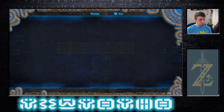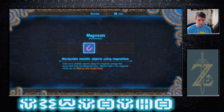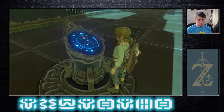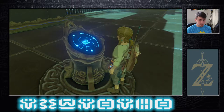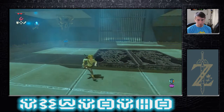Right now we're actually getting an update to our Sheikah Slate called Magnesis. This allows you to grab metal objects and manipulate them, which you're only able to do in this game because it runs on a physics engine, which is really cool. Here, I'll show you.